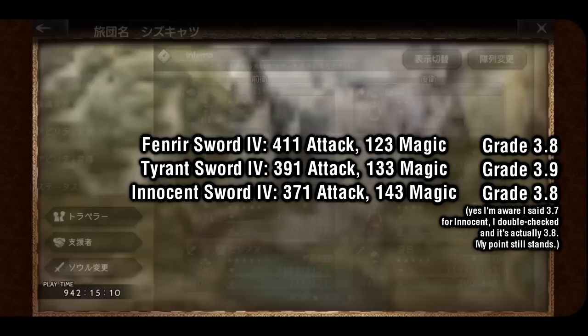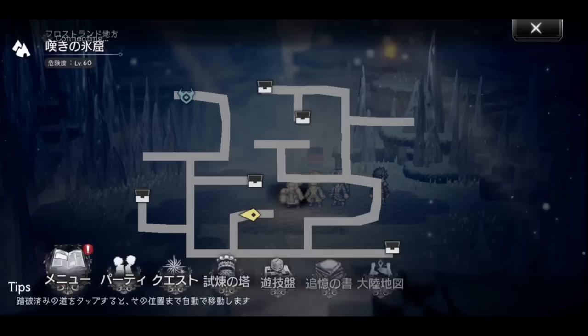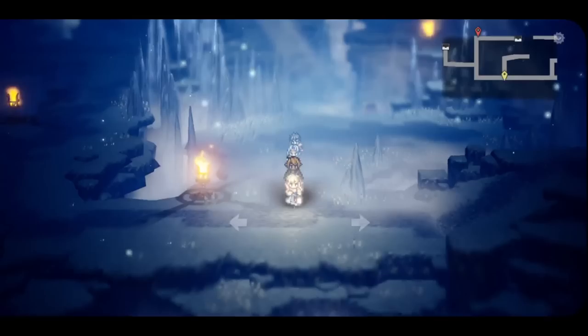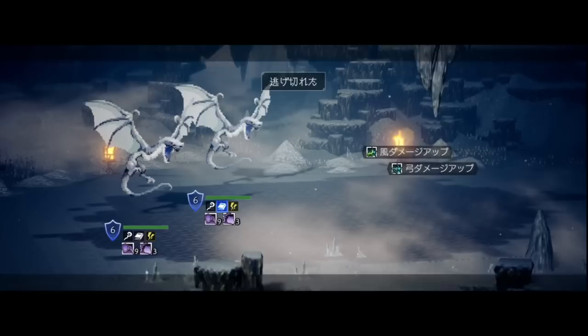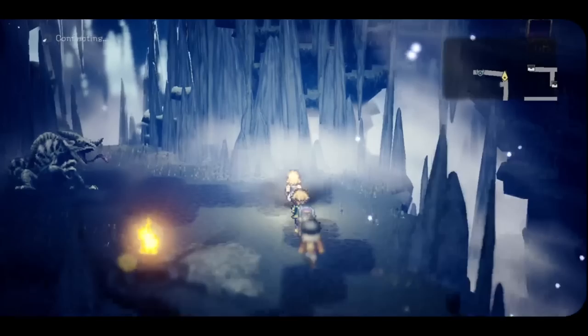As a result, you might be thinking: why would I even bother building Fenrir's and Innocent's at all? The answer is the Arena. In all Arena fights, grade bonuses are completely disabled. This means that weapons and armor should be examined at face value by looking at their raw stats. Within the Arena, Fenrir 4s and Innocent 4s are the best available weapons for physical attack and magic attack respectively — not Tyrant weapons. It's complicated and arguably unnecessary, but that's just the way the game design is.